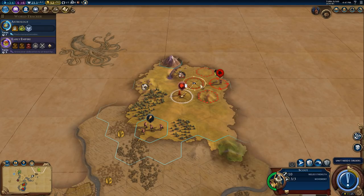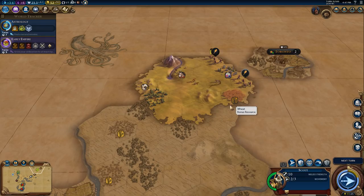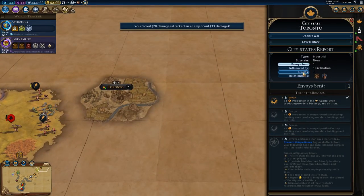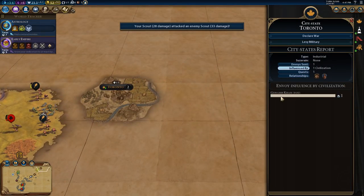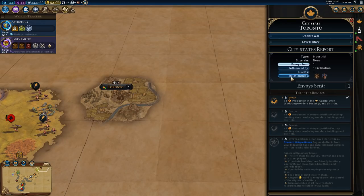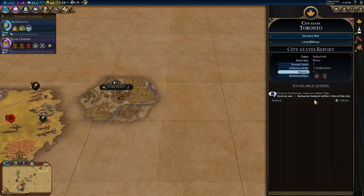Major victory - let's sneak in and have a look. City-state meeting bonus - excellent. Toronto, what do you give us? Influenced by me, good. What is your quest? Destroy one barbarian outpost within five tiles of the city - I bet there's one around. We will find out.